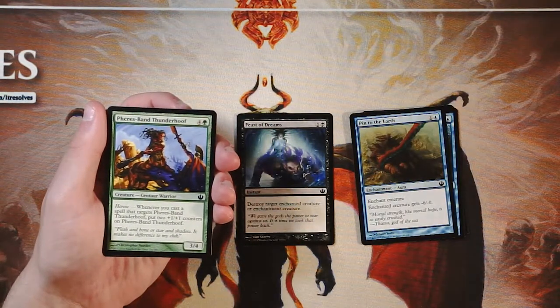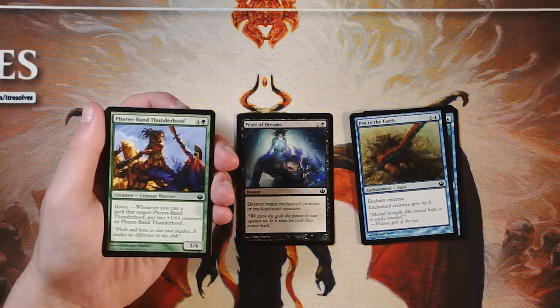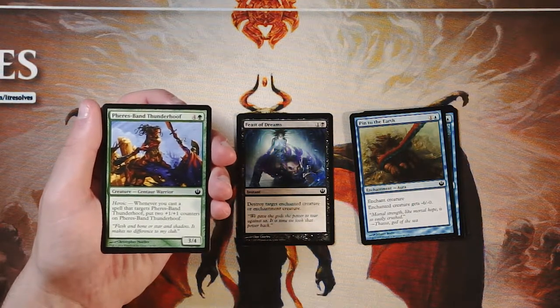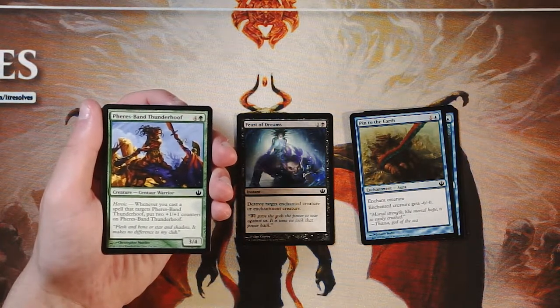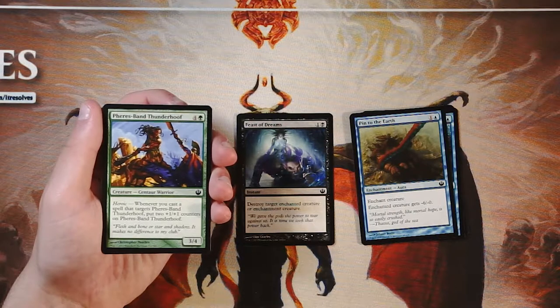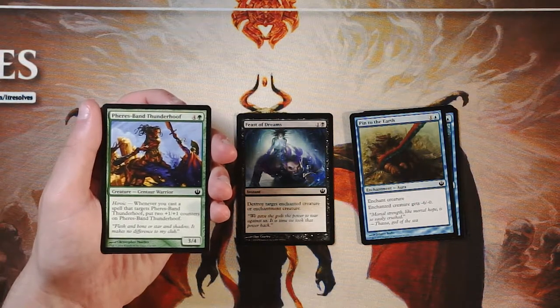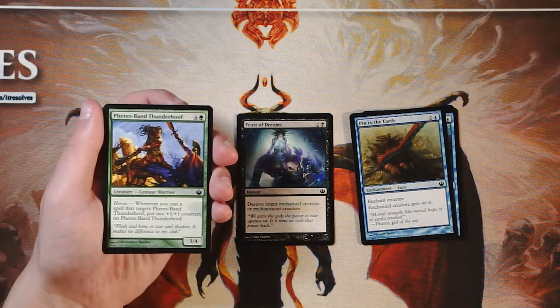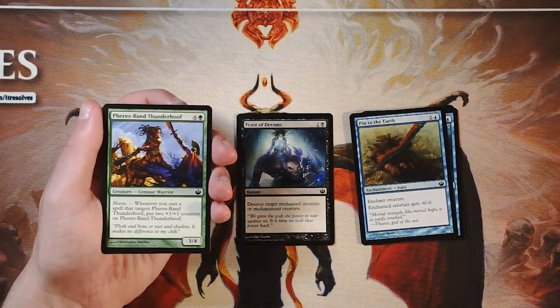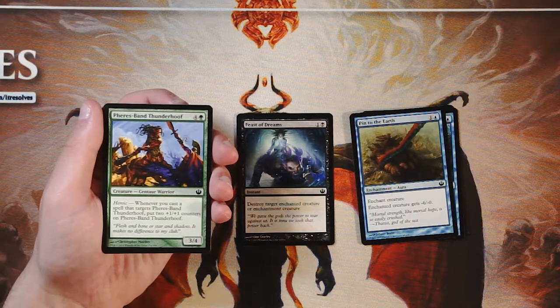Feral Thunderhoof is a 3/4 for four and a green with heroic — whenever you cast a spell that targets it, put two +1/+1 counters on it. Heroic was a really interesting mechanic that supplied a voltron strategy to limited. All you had to do was use a combat trick on this creature and it became a ridiculously strong threat. I don't know if it's better than Feast of Dreams — I'd stick with the removal spell — but this is a very powerful card for a common.